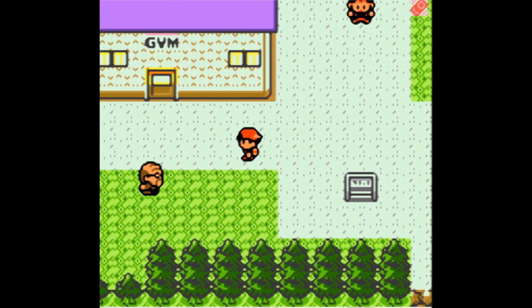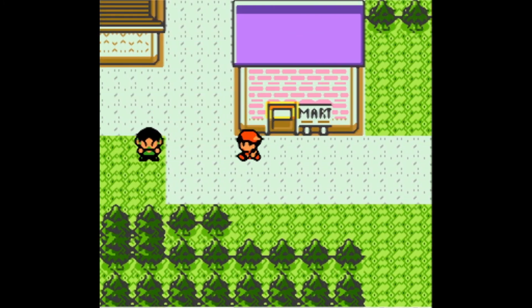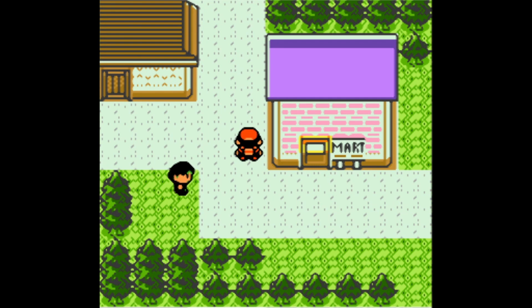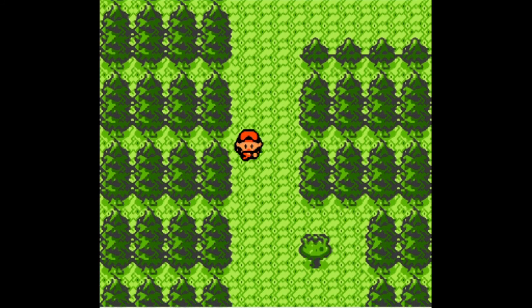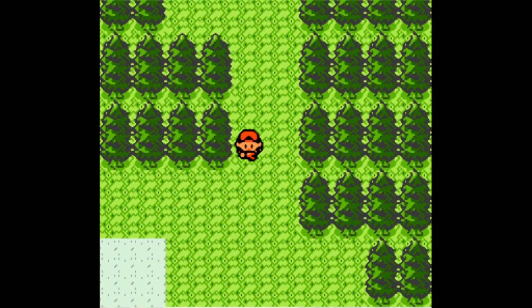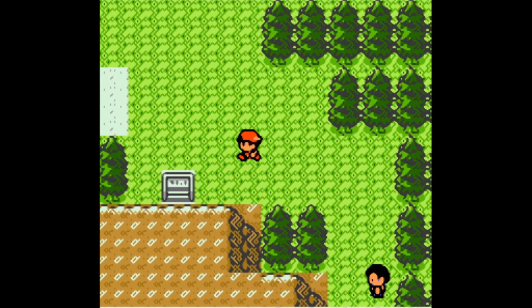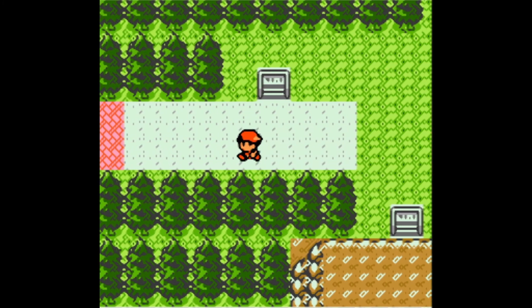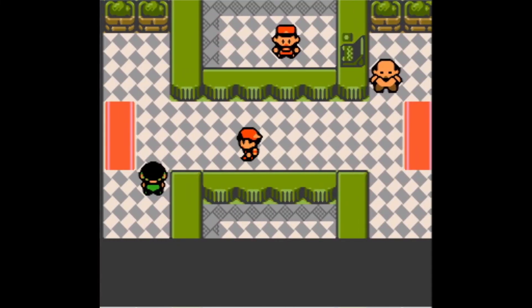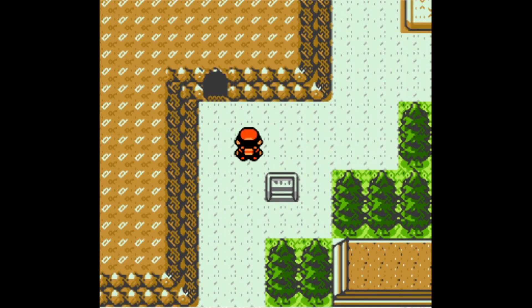We don't need anything else around here. If we go up that way we would get to the wiggly tree stuck in the ground, which we determined is likely a Pokémon — we already did that last time too. Now we are here. By the way, if you want we could go to the left and get to the Ruins of Alph again. Let's do that! Do you want to go in the ruins? Yeah, okay.